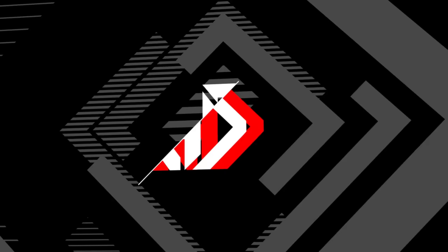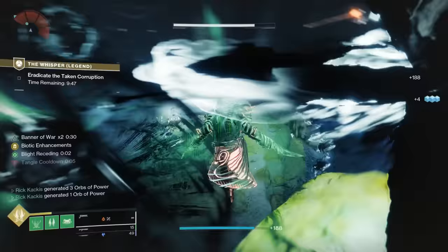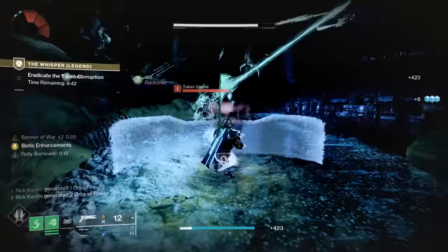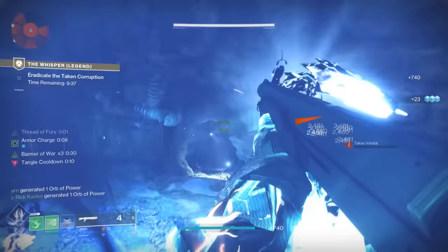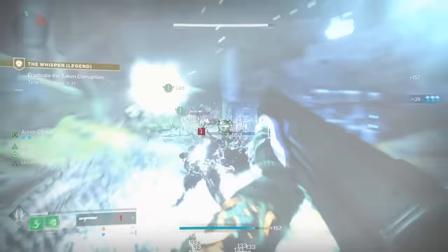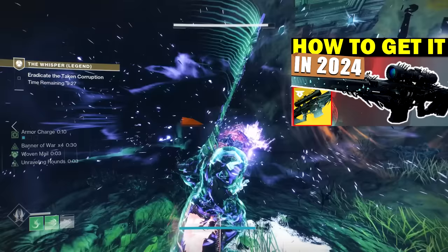What is up guys, it's your boy Rick Kakis. Today the Into the Light free DLC has just gone live for Destiny 2, and with it comes the Whisper Exotic Mission reintroduced from years and years ago. Upon completing this exotic mission you will actually get the craftable version of the Whisper of the Worm exotic sniper rifle. If you want to know how to complete that Whisper mission in 2024, I just put out a video on that.